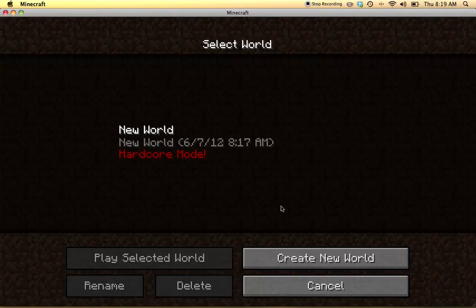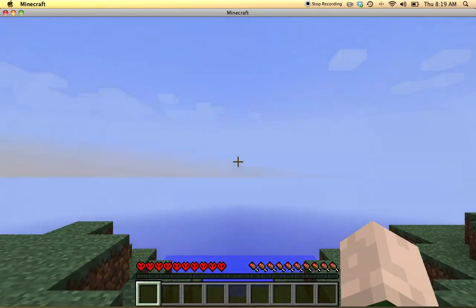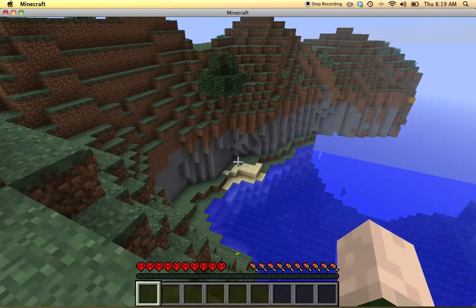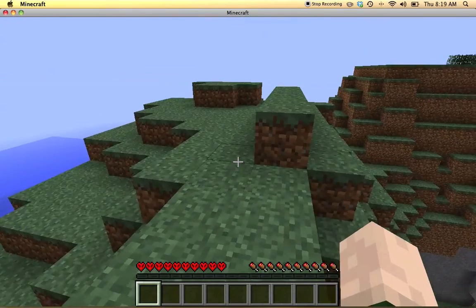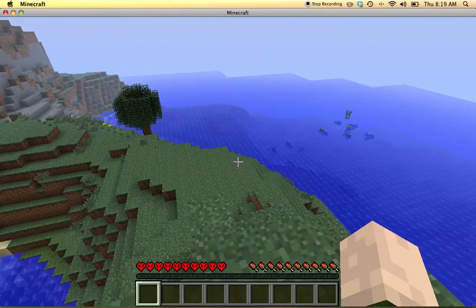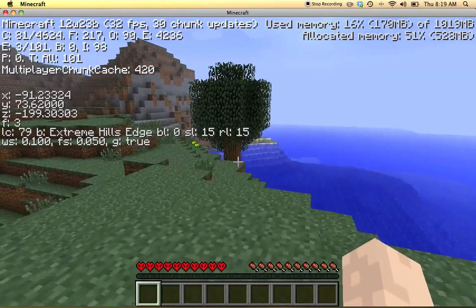Hello everybody, we're actually going to create another hardcore world and go in and see what kind of trouble we can cause. I'm running the latest snapshot, which is the same as last week's snapshot with a few bug fixes. Last week's was pretty good — introduced a whole lot of things. There is one tree so far and this is looking like extreme hills. Let's just see what that looks like. My frames aren't too bad.